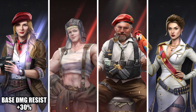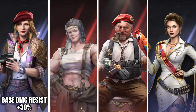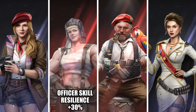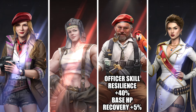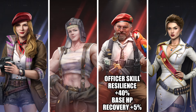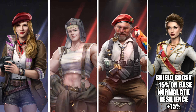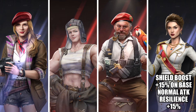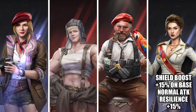For Vox, when the troop is garrisoned in your base, it increases the damage resistance of your base by 30% for 8 seconds. When Steel Fighter is garrisoned, she increases the Officer Skill Resilience by 30%. When Unkoli Vankov is garrisoned, he increases Officer Skill Resilience by 40% and base HP Recovery by 5%. When Torn Countess is garrisoned, any shield gained from an Officer Skill is increased by 15% and applied to the base, while base Normal Attack Resilience is increased by 10%.